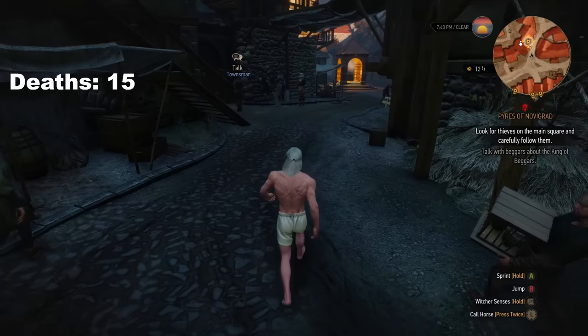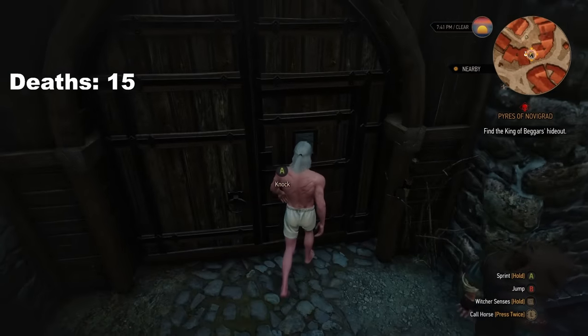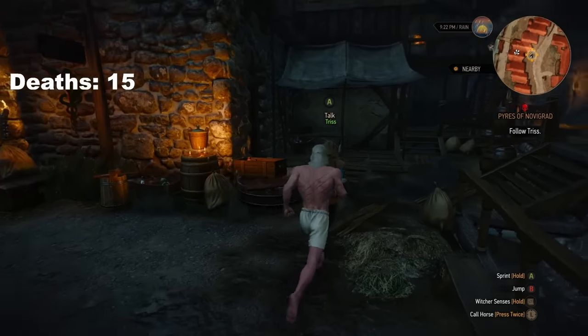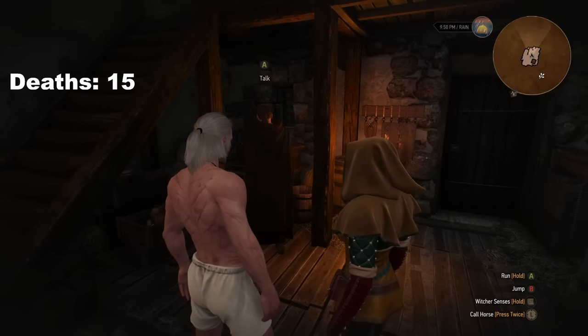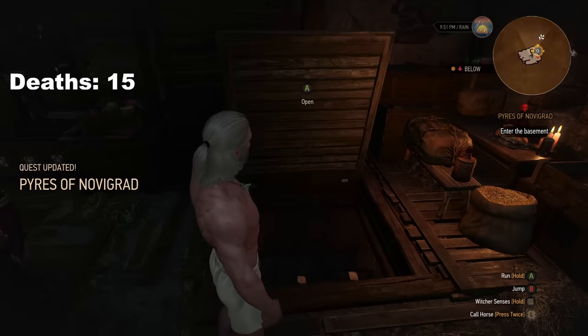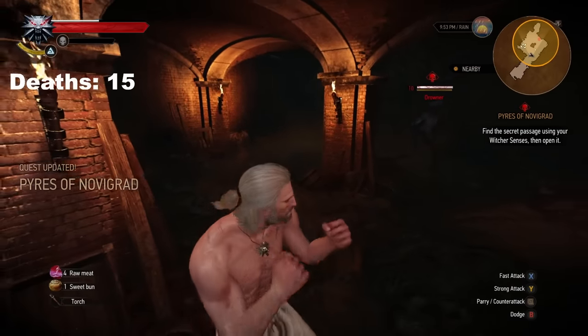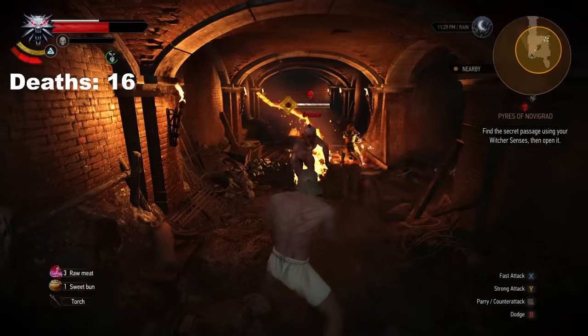Looking back, this should have been the moment where I turned back and looked for another way to progress. However, we instead made our way to the King of Beggars, where the bouncers stole our non-existent weapons. Once inside, we found Triss, who led us to collect our Amazon package which got lost in transit. In the process, we ended up trapped in some guy's house with no way out. To escape we went through the cellar, which happened to contain a drowner with more firepower than the US military.